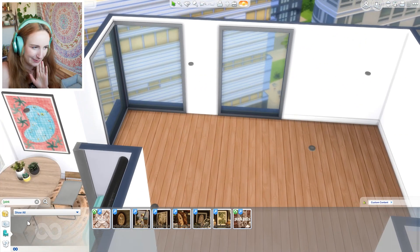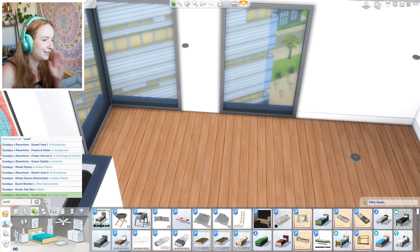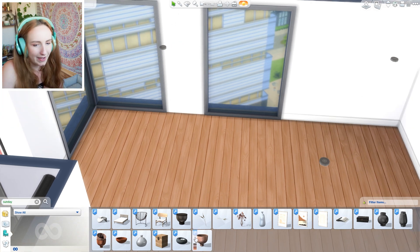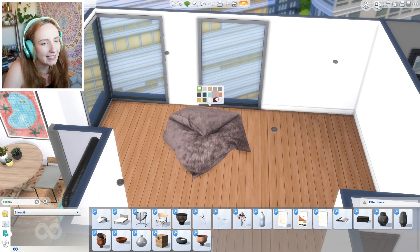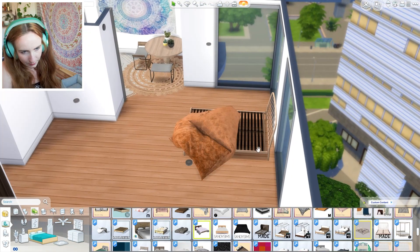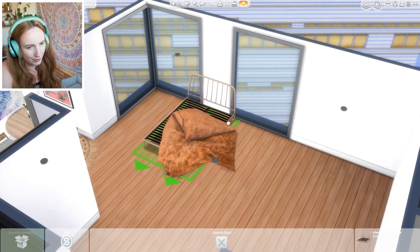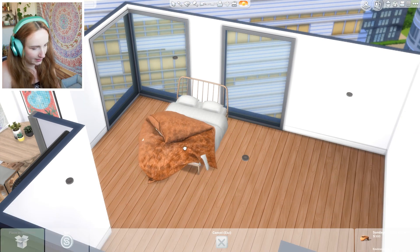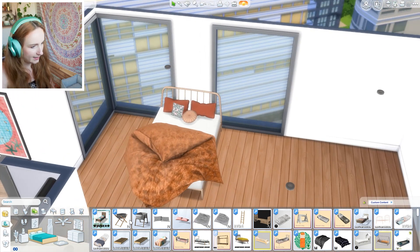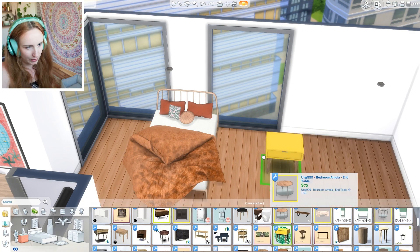I feel like that's definitely kind of sectioned off enough. If I put the bed there it's not weird - that's what I'm going to tell myself. Onto the bed! I already know that I want to make use of this duvet blanket. If you watched my last custom content haul, you will see when I downloaded this. But look at it - it is so beautiful. I quite like the headboard on this. I don't really know where to put it though.